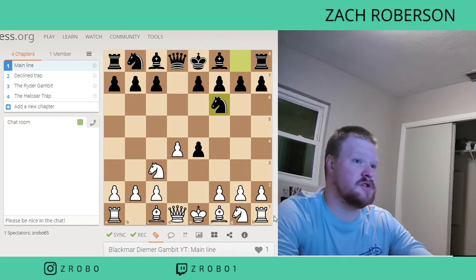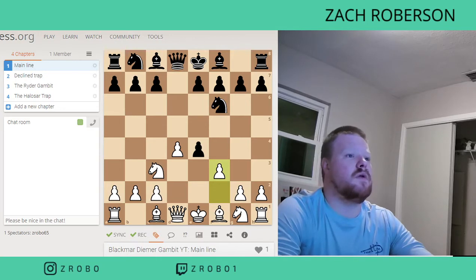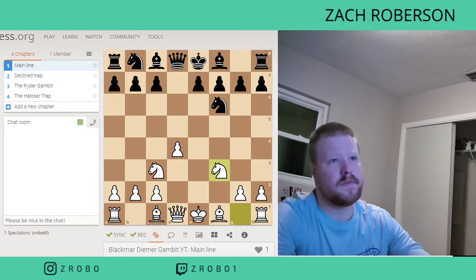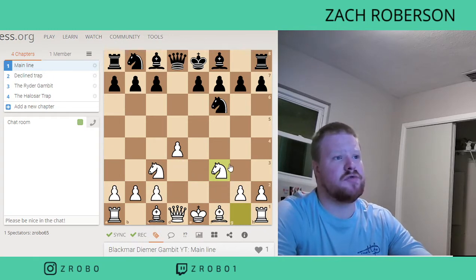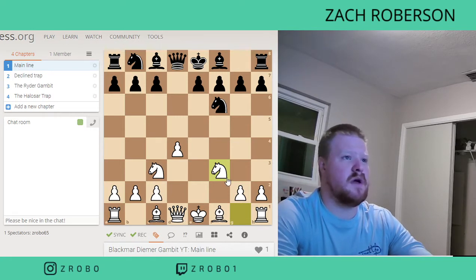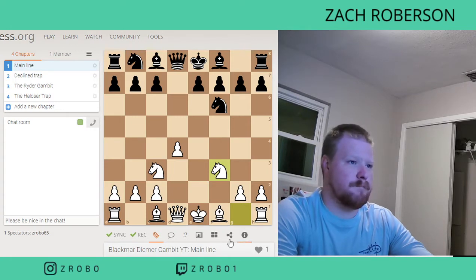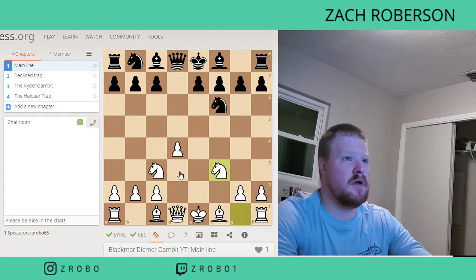We are just going to go ahead and give away another pawn right here on f3. Whenever he takes that, we are going to take back the main line with the Knight. This gives us a great open area to work with and good development. We've got two Knights out, our pawn is up already so it's not hindering any of our Bishops, whereas he's going to have to waste a move to bring that up and then the Bishop out. We've got a really open center — we're down a pawn, but we're really good for attack here.